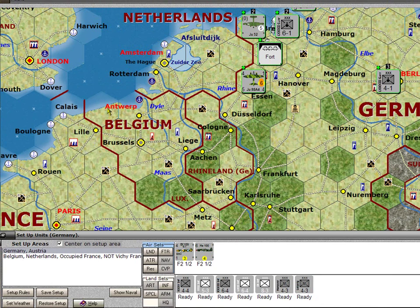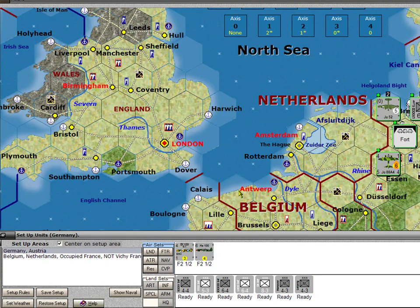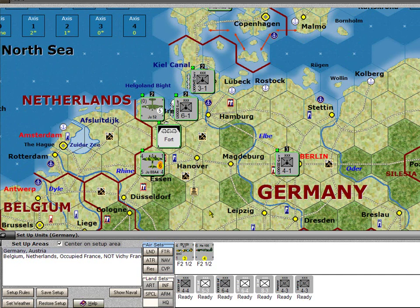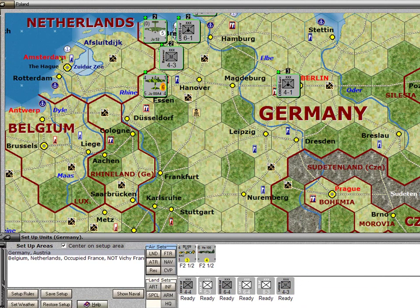Getting it down into Belgium somewhere would let me threaten factories in Sheffield, Manchester, Birmingham, and Coventry, making the Commonwealth deploy their defensive fighters over a wider range of territory. I've got a couple of militia units that aren't very good. I'll deploy one in this fort as a little defensive line. Most of the others I'm going to want to move into the Netherlands and Belgium for garrison duty and to prevent partisans from arriving.